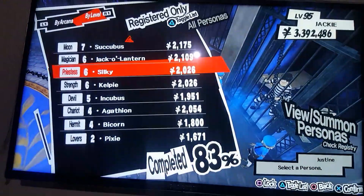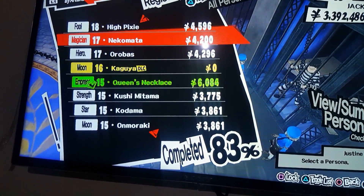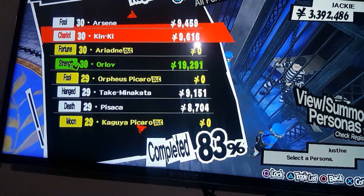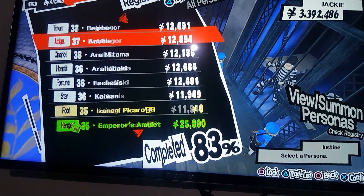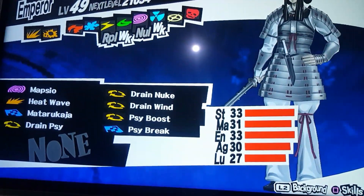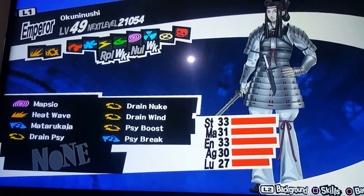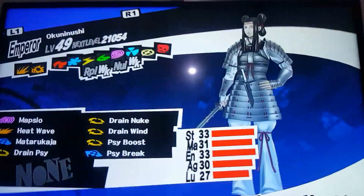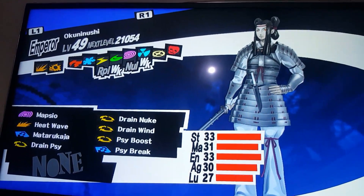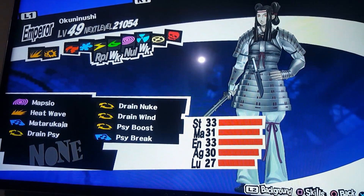If you fuse Silky with Kali, you get Okunushi. Here's Okunushi — as you can see, Okunushi will now possess Drain Psy, Drain Nuke, and Drain Wind. Okunushi is required to fuse Yoshitsune; without Okunushi you cannot fuse Yoshitsune at all.